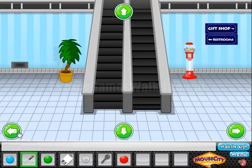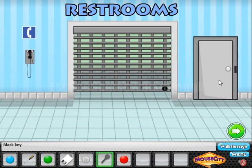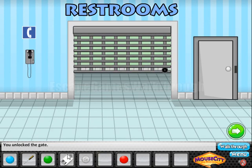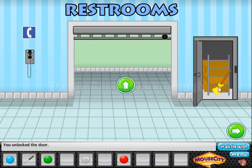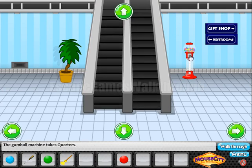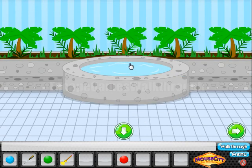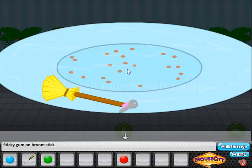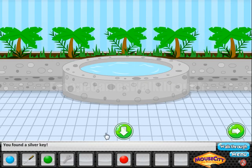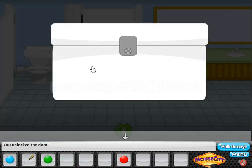We need to find one more ball. Going left, let's use the key to open the gate and the access card to go here and get the broom. Using the water to get the gumball, we attach the gumball to the broom, and use the stick with gum to get a key. This key opens one of the cabin doors in this restroom.